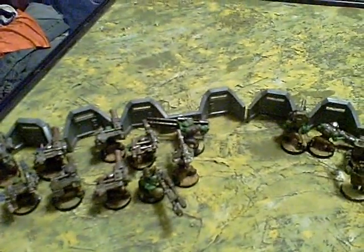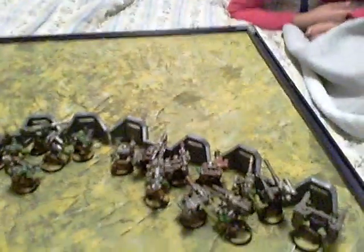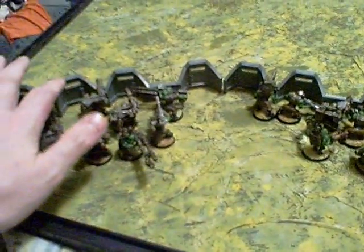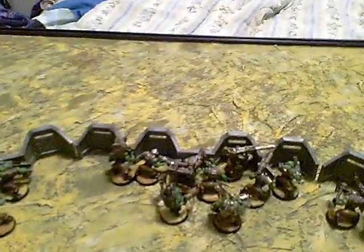Now when you're planning on using this, what I've done here is I've made three units of 10 Luda's behind this single Aegis Defense Line. Why 10? It's because 10 Luda's aren't fearless. The problem is that fearless units cannot go to ground, and you want to be able to go to ground here behind the Aegis Defense Line, because the Aegis Defense Line gives you a four plus cover save. And if you go to ground, you get plus two — so a two plus cover save.